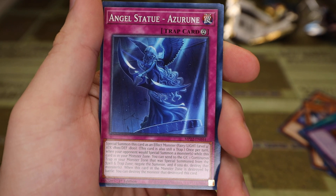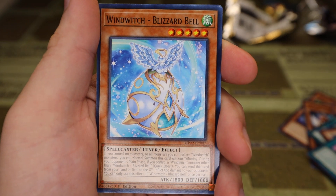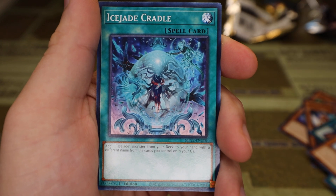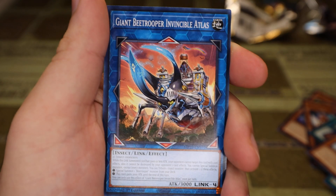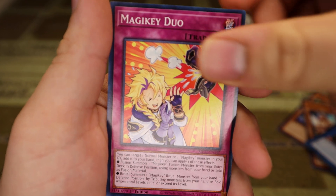Angel Statue Azurune, Sunvine Sewing, Wind Witch Blizzard Bell, Ice Jade Cradle, Giant B-Trooper Invincible Atlas, and Magic E-Duo.